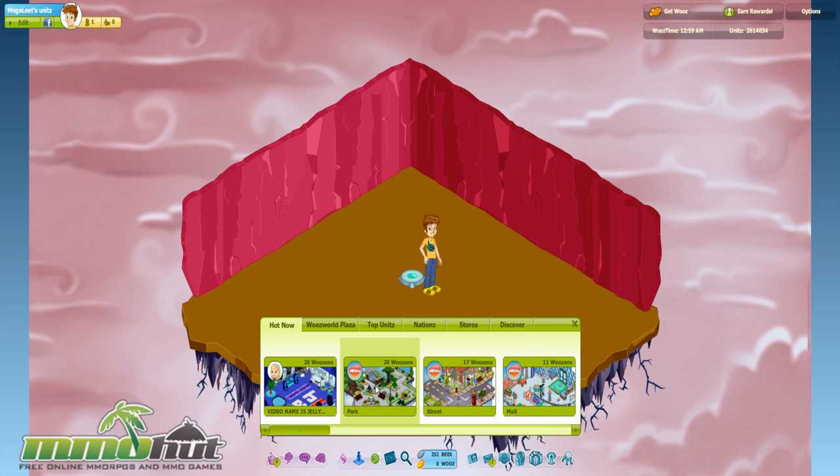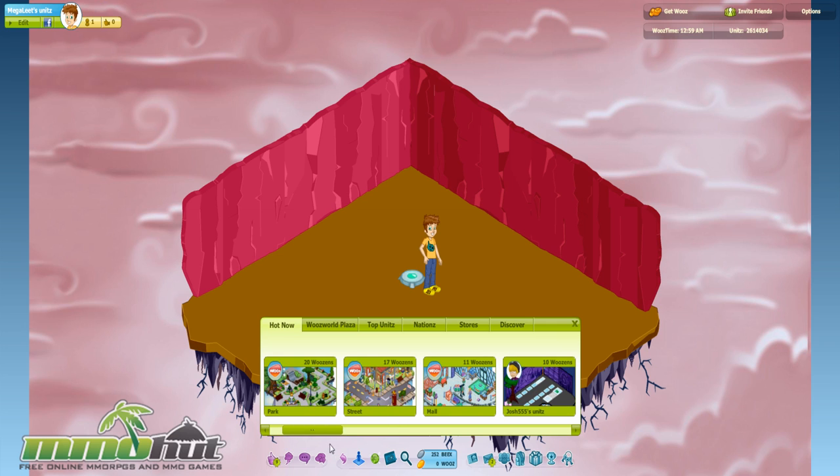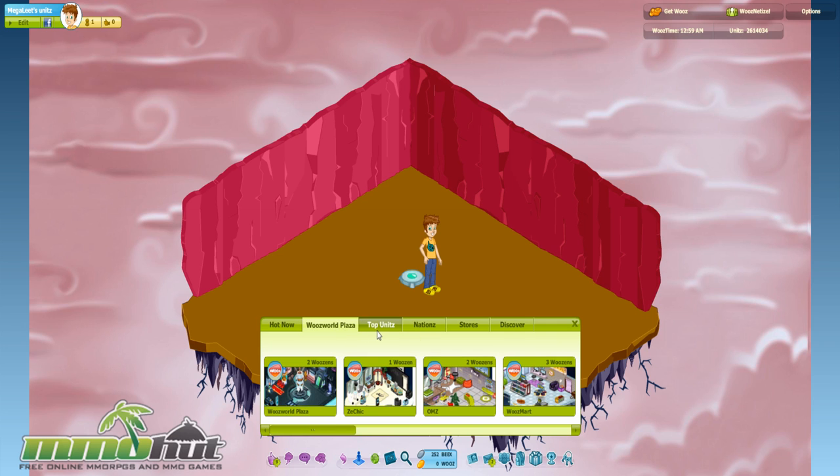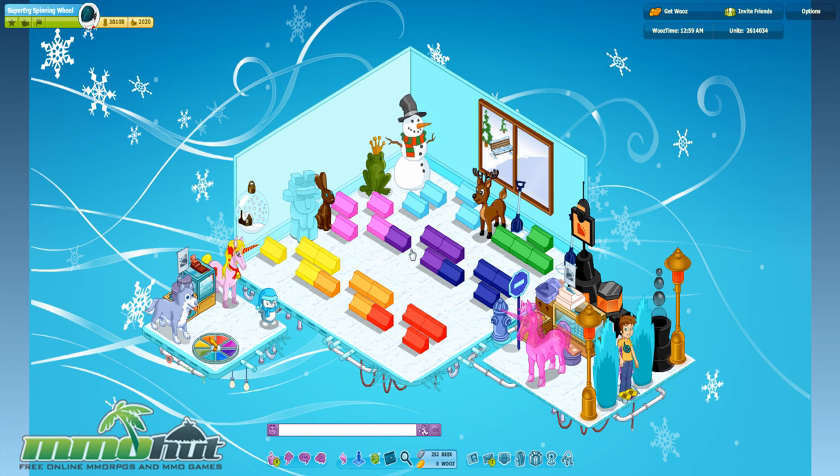Let's click Woo's World and start traveling. There are 20 woosins over here — the people in Woo's World are called woosins. Let's go to the hot area now. You can scroll through these and see there are a lot of people playing — and I'm recording this video at 1 a.m., so it's really obscure timing. We got the plaza over there.